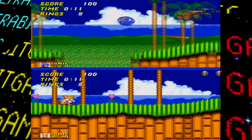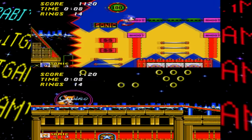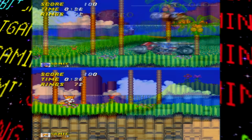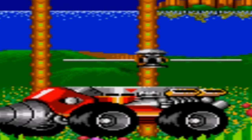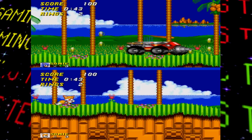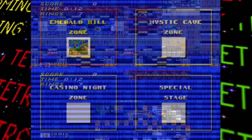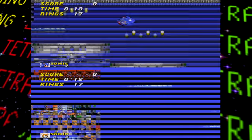The two-player versus mode was finally implemented in this build for some levels. While Emerald Hill, Hilltop, Casino Night, and Mystic Cave look fine, the other stages just don't. Even the ones that look okay had some graphical glitches, and Dr. Robotnik was reduced to four blue lines. Boss fights aren't a thing in versus mode in the final game, but apparently they still were in this build. The levels that work are the ones playable in versus mode in the final game, so it was around this time that they chose which few stages to work on for versus mode.